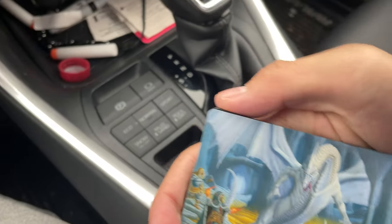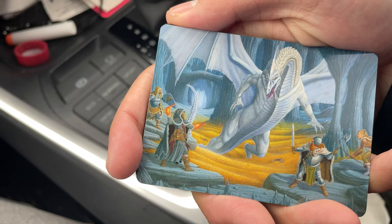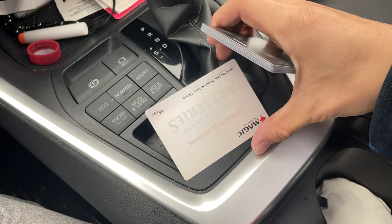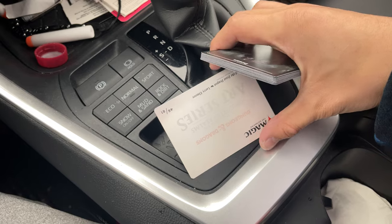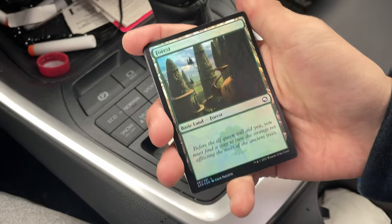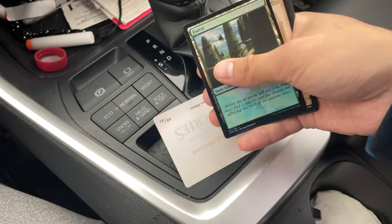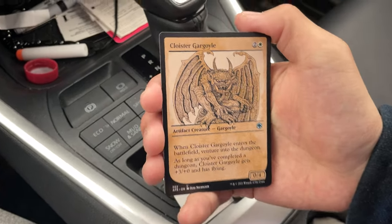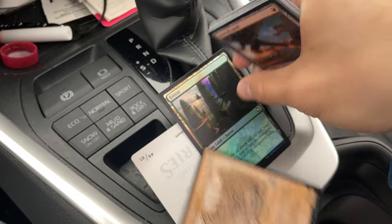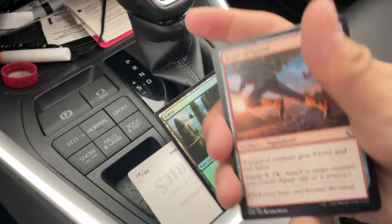Let's slow roll this. This is... Icing Death? No, it's not Icing Death. What is this? Cave of the Frost Dragon — I have never seen that card. Anyway, Foil Forest, so we already did pretty good. They're not worth anything, but that's okay. Cloyster Gargoyle. Showcase.